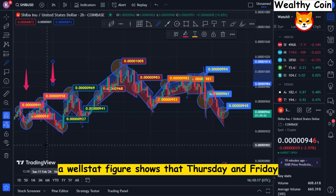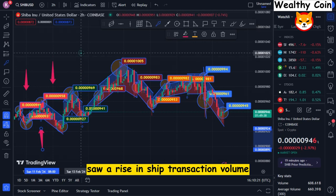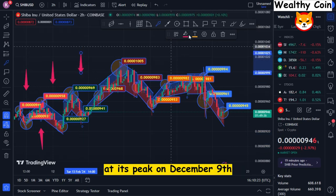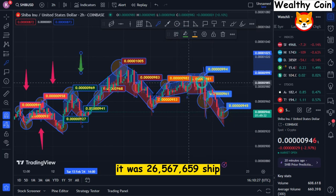Meanwhile, a Wellstats figure shows that Thursday and Friday saw a rise in SHIB transaction volume. At its peak on December 9th, it was $26,567,659 worth of SHIB.